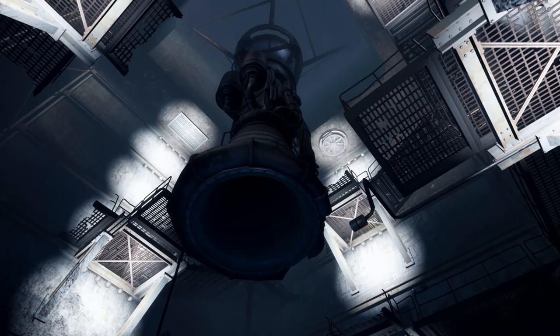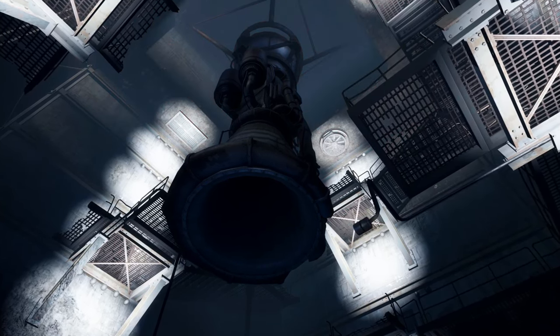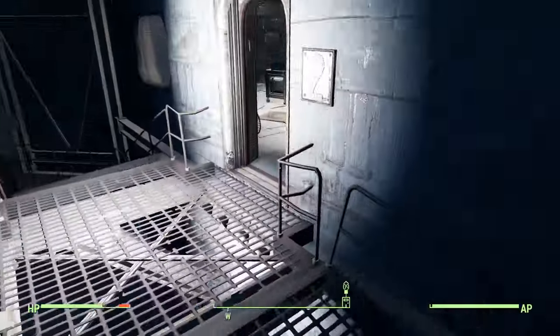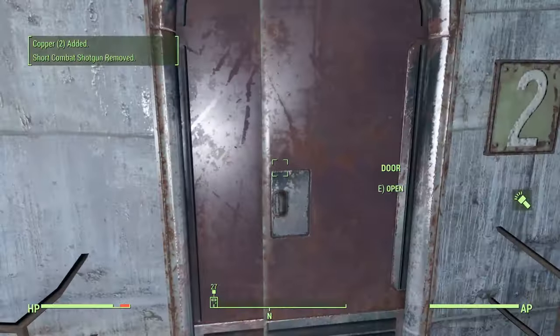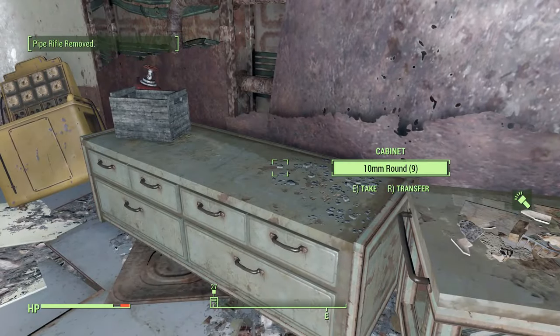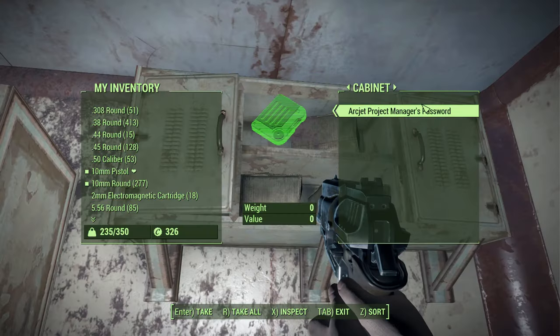Once inside the engine core chamber, there are a couple of hidden rooms you can access with some well-timed jumps, or you can wait until after the power is restored and use the elevator for easier access. You will find a Fat Man, an expert terminal, and an expert safe that can be opened by looting the ArcJet password on top of this shelf.